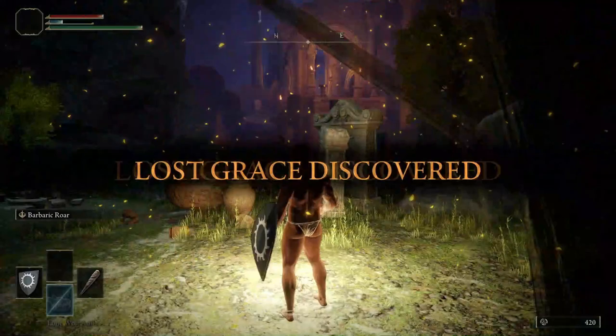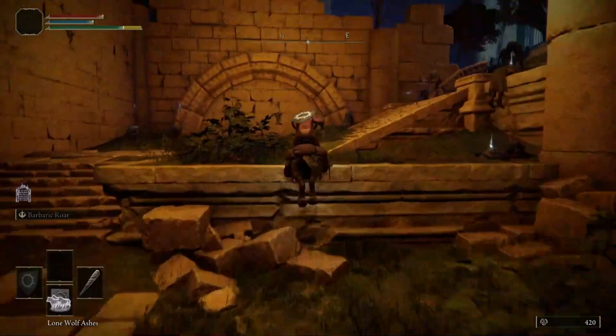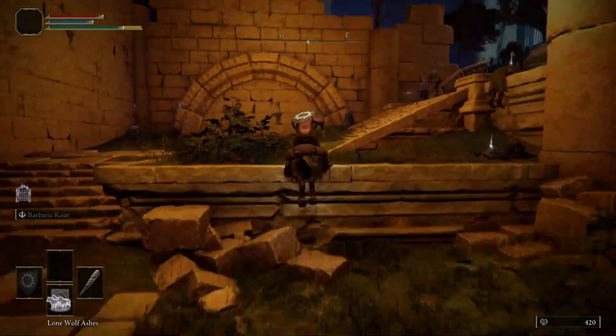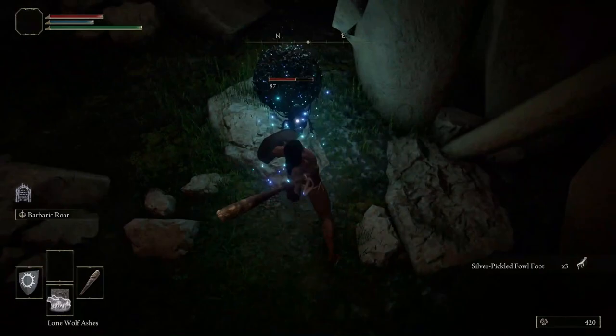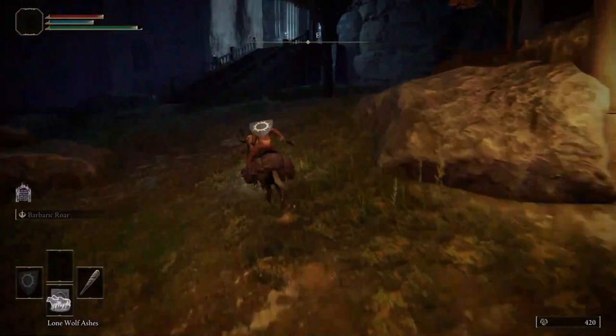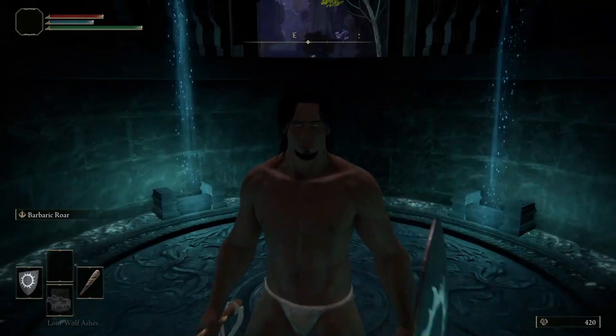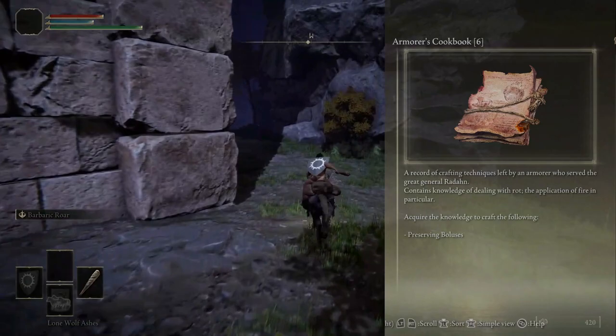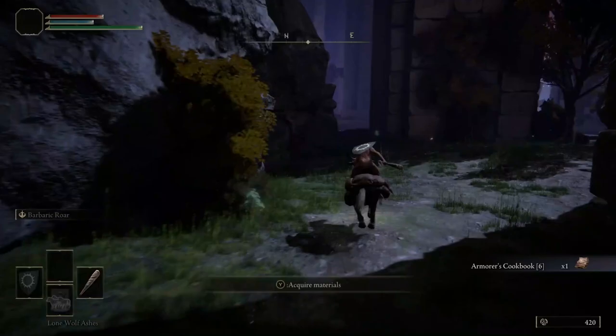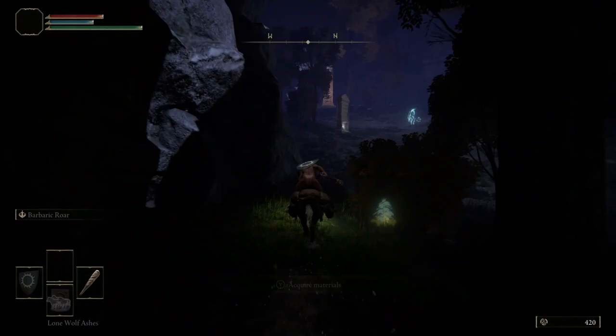Activate the Site of Grace, Shifer River Well Depths, then follow along as we make our way to a Scarab containing the Sorcery: Oracle Bubbles. Follow along as we head to the next Site of Grace, Shifer River Bank. Just on a ledge behind the Grace is the Armorer's Cookbook 6. This will allow us to craft Preserving Boluses, an item used to cure Scarlet Rot. This area contains a puzzle that is solved by lighting eight torches to unlock the area's boss room.